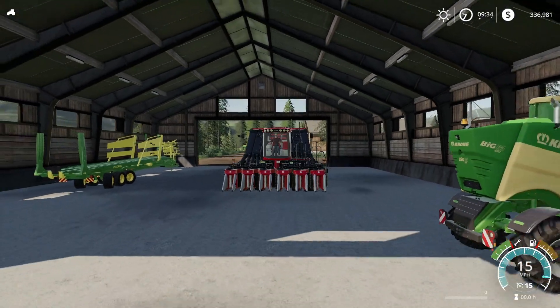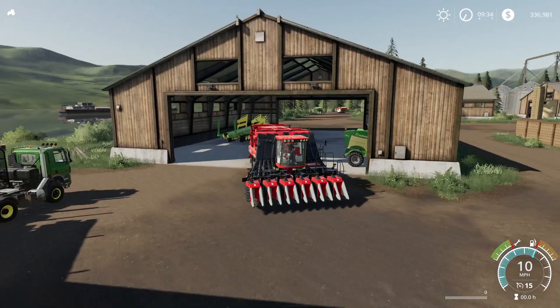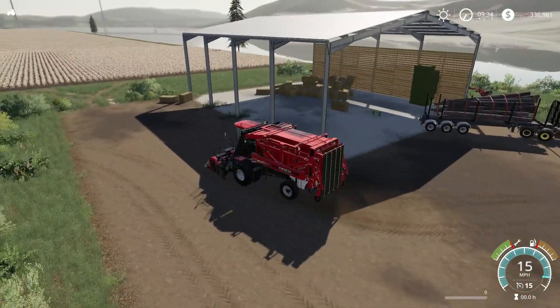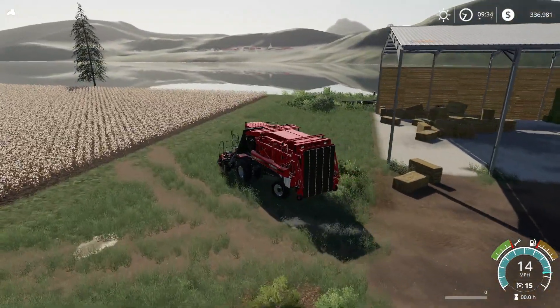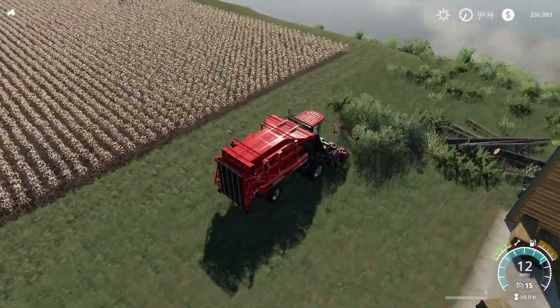Greetings y'all, it's Matt from the Green Archeid, back playing some more Farming Simulator 19. We're pulling the cotton harvester out of the shed. I'm going to take it over because it's time to harvest. We've got a cotton harvest ready to go. This is our first cotton harvest here, so let's get this unfolded.